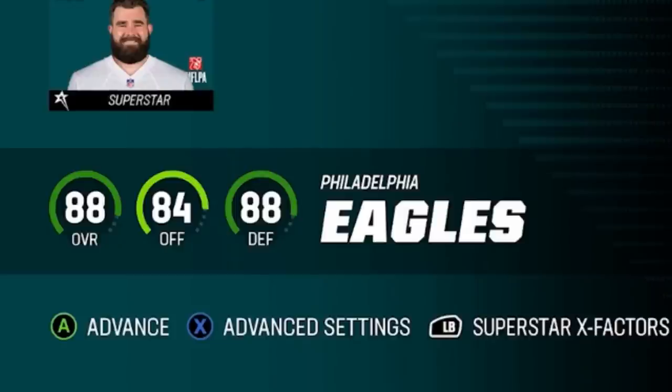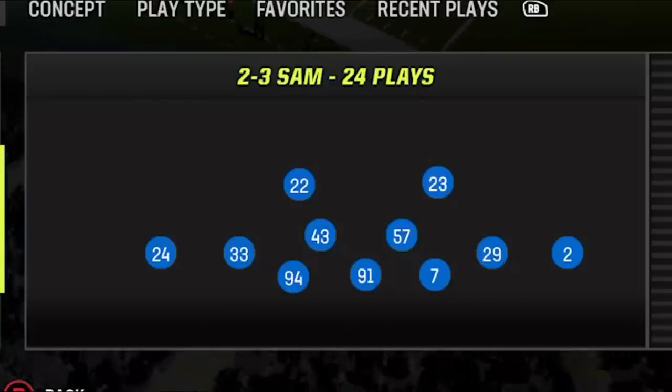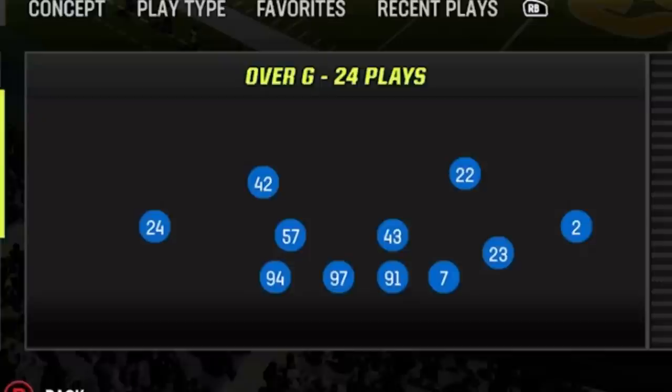I'm back to using my Eagles and I can't help but notice that they immediately dropped to an 88 overall following their first loss. I started this game out on defense and I'm going to be using the Big Nickel Over G, which has been one of my favorite formations for years but isn't in every playbook like it was the first year it was put in Madden.